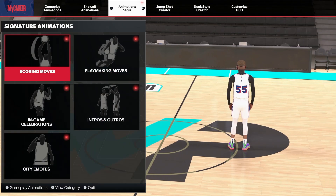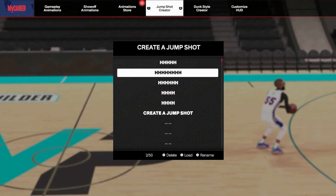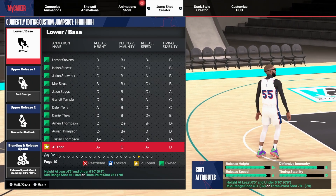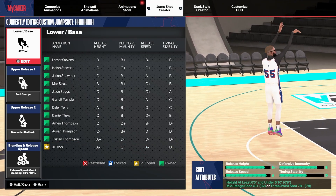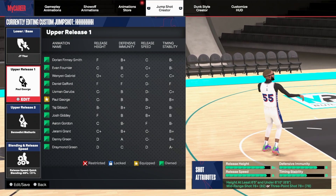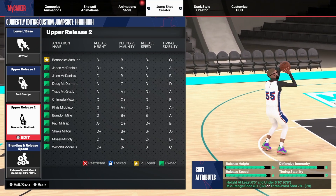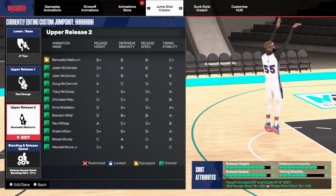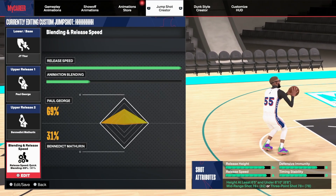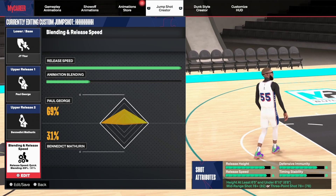I'm just gonna load it up. It's a whole lot of H's basically. The base is JT Thor — not necessarily the best base, but on this jump shot it works very well. Upper release one is Paul George — I've been using Paul George since the beginning of the year and really enjoy it. Upper release two is Benedict Mathrin — he had an amazing shot last year and it's still really good. Release speed all the way up, and the animation blending is 69/31.